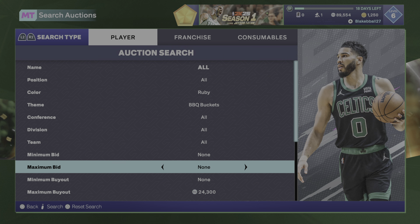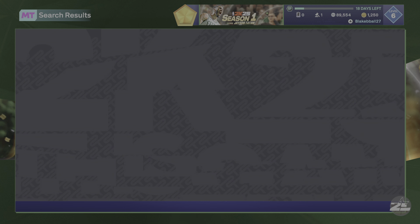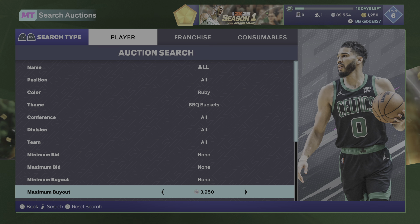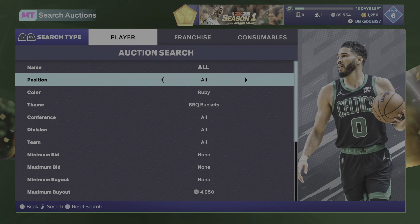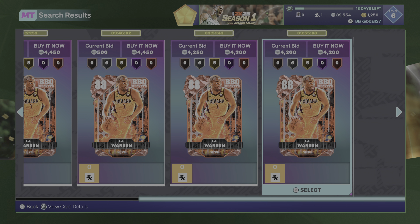Then we got just Ruby BBQ Buckets, which I've heard is also a pretty good filter. Looks like the cheapest ones are about 4,000 right now. You can see TJ Warren and Zack Randolph — they're about the same exact price, cheapest one right now is about 4,200. So if you saw Zack Randolph or TJ Warren for about 3,250 or lower, buy it. And if you see Ray Allen or Austin Rivers, obviously buy them because they're both around 25K.